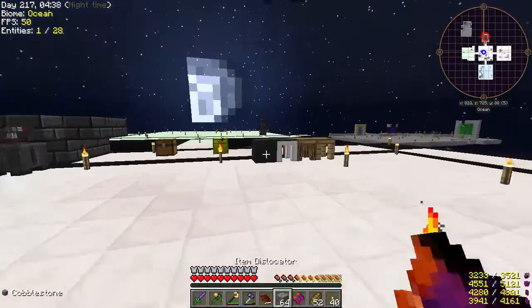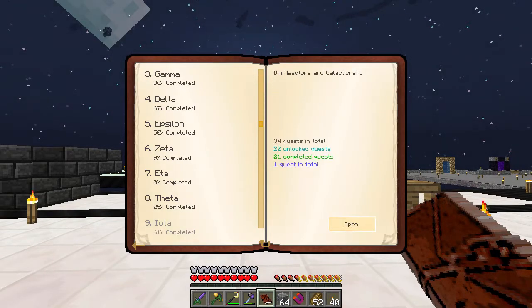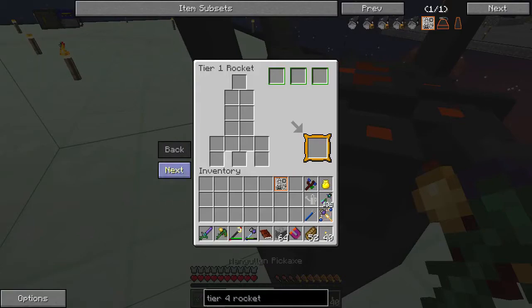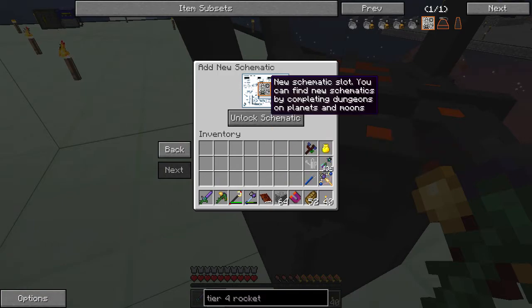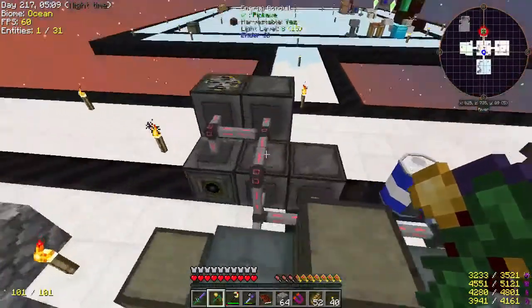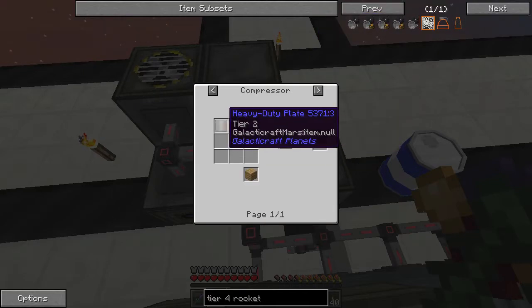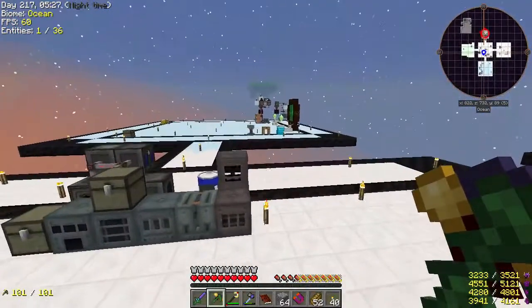We have the rocket schematic now. Let's go to the quest book because that's where the tier 4 rocket quests are — we have to make it. We actually got seven rovers. We need to unlock the schematic for the tier 4 rocket, and to do that we need 37 tier 4 plates, which requires tier 3, tier 2, and tier 1 plates. I'm currently making tier 1, so we're not getting to the rocket today.